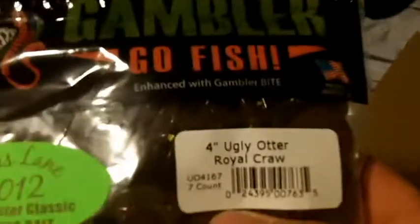Then I got some Gambler Little Otters in river bug, and some more Little Otters in black blue glitter because these worked really well last season but I ran out of them. Then I got some Big Ugly Otters in royal craw, and I think I got one more pack of Ugly Otters somewhere but they're at the bottom so let's keep going.